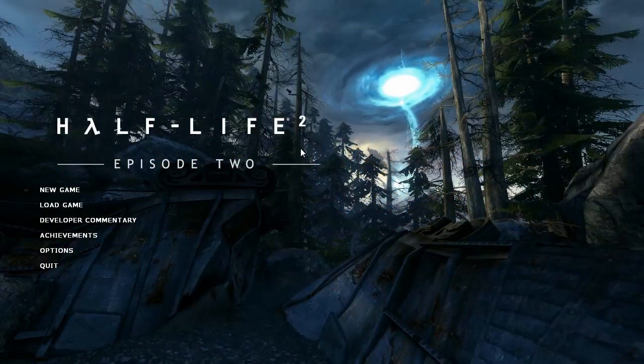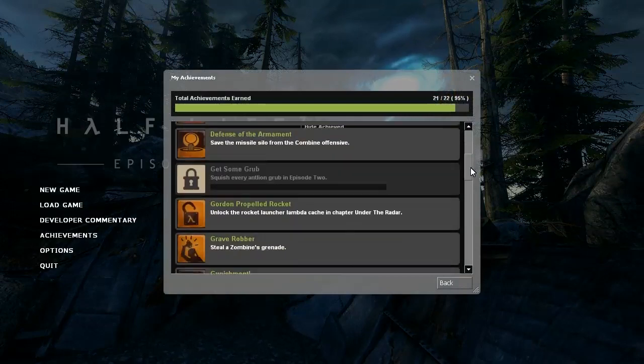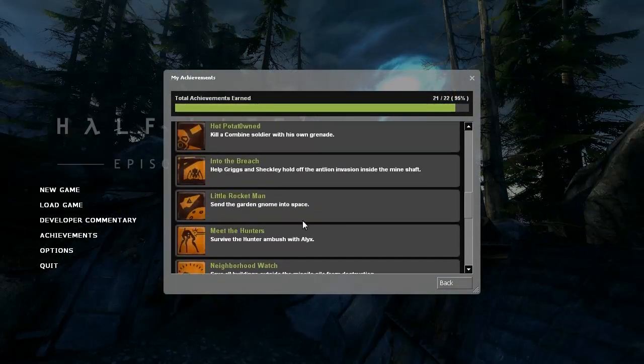We Master DS here, and I am going to show you how to get the Little Rocket Man achievement in Half-Life 2 Episode 2. To get this achievement, you need to bring a garden gnome, which you find at the beginning of the game, to the rocket at the end of the game and launch it into space. In most cases it means carrying it with you wherever you go. In this video I will show you parts of the game where it is most difficult to do this and hints to help you get past them.